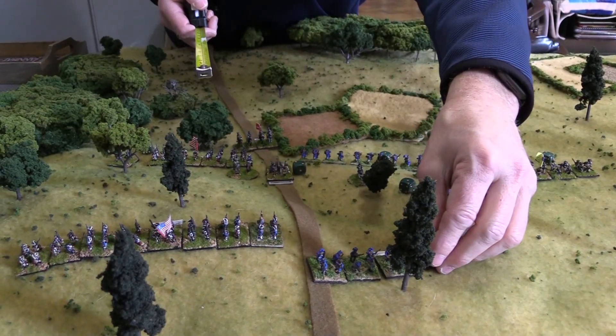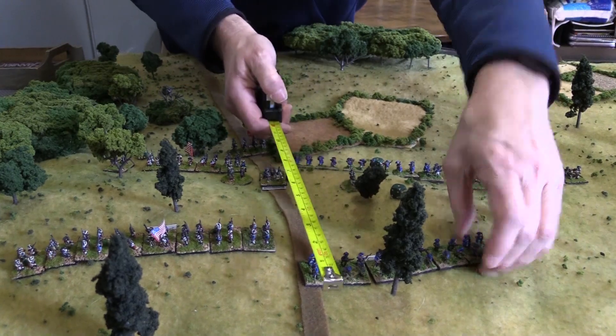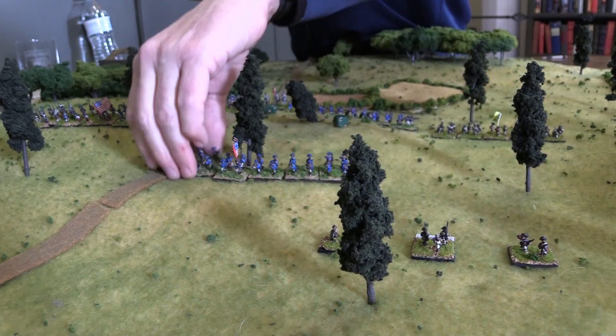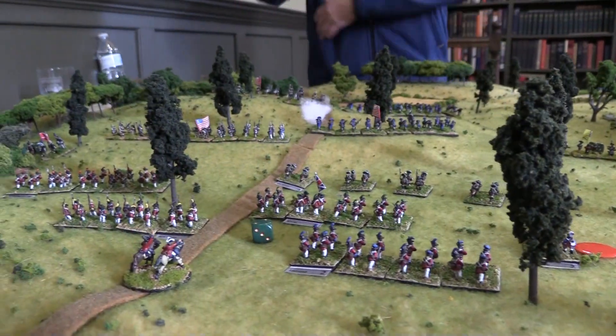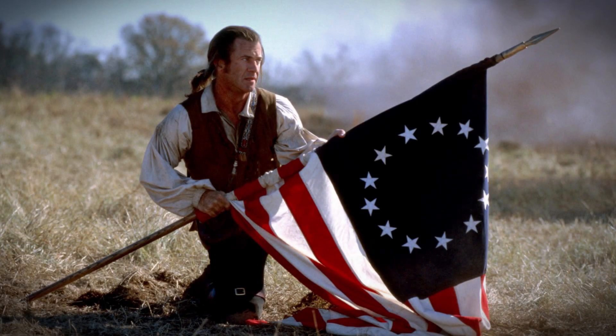It's the perfect introductory battle to learn the rules with just a handful of regiments per side on a 4x4 tabletop like this. The scenario also has a really neat twist that allows for the possibility of nearby British reinforcements to arrive. And historically, that doesn't happen in 1781, thanks to one Francis Marion, the Swamp Fox. We're gonna keep this historical for this game.